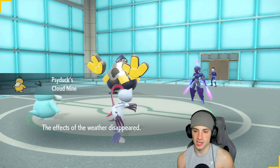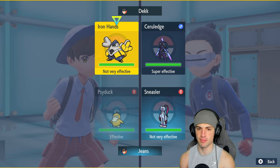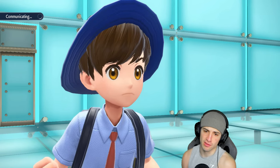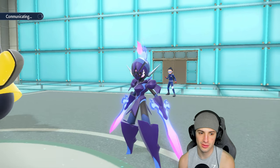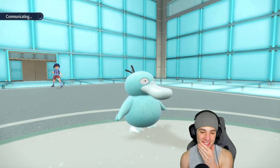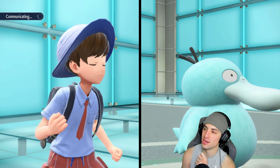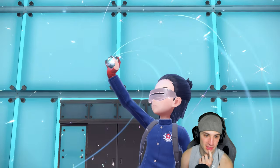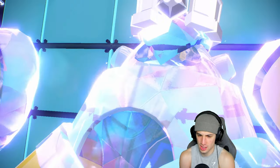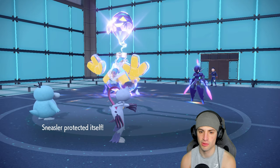Who's going to get faked out? I'll protect Sneasler this turn and let the duck do its thing — maybe go for Knock Off. Who's going to fake out the Psyduck? Nobody's got the moxie to fake out Psyduck. I'll Knock Off Iron Hands and protect Sneasler — anything is going to fake out Sneasler rather than Psyduck. Cotton candy Psyduck on the field with his three little hairs — love this little duck. They end up terastallizing Iron Hands early into Ghost-type. I go for Knock Off and protect Sneasler to deal with Fake Out.